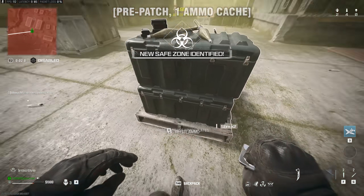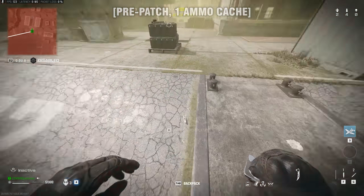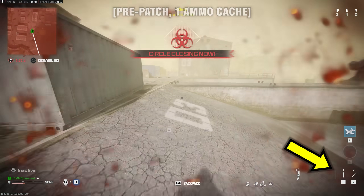I'll hit the ammo cache before I need it. There we go. Drop one — make sure the restock timer starts as soon as possible.